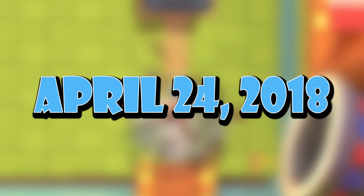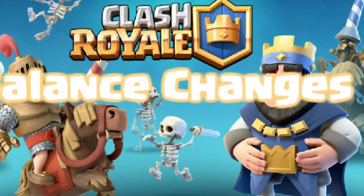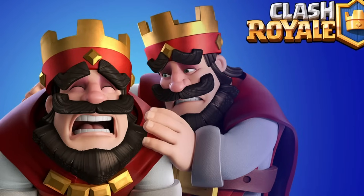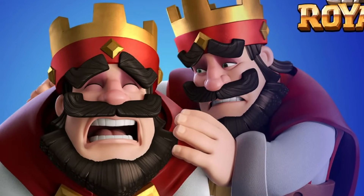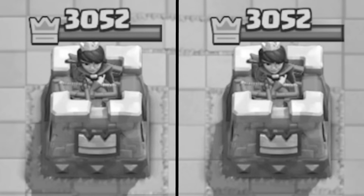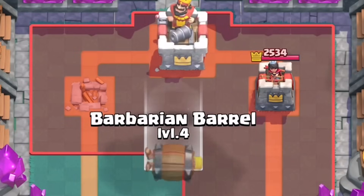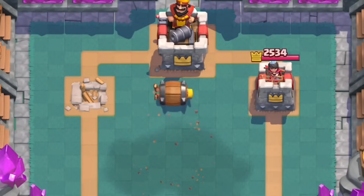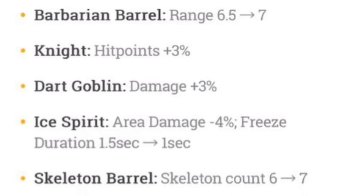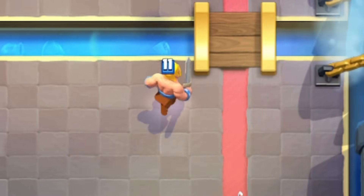Only 19 days after it was released, the Barbarian Barrel received its first change. This change wasn't really to make the card viable, but to fix a mistake made upon releasing it. The card was supposed to be able to reach the King Tower — not the Princess Towers — but only when placed in the furthest tile in the pocket of the base. To ensure the Barbarian Barrel could reach the King Tower, its range was increased by half a tile, from 6.5 tiles to 7 tiles. This certainly wasn't enough in itself to make it viable, so more buffs would soon come.